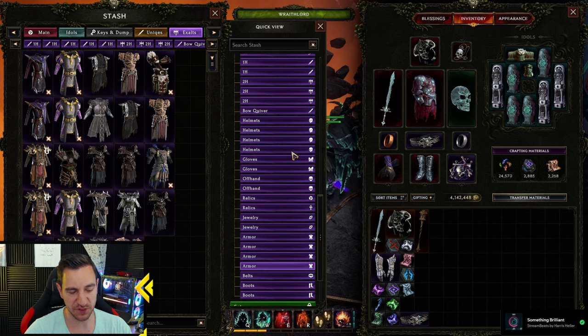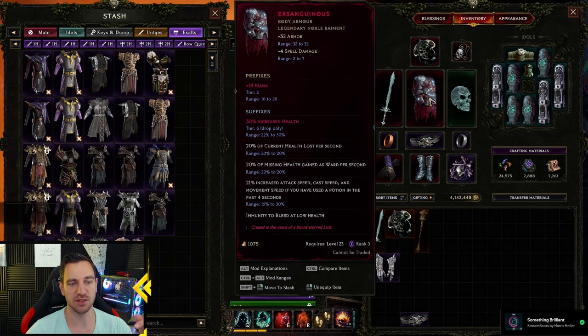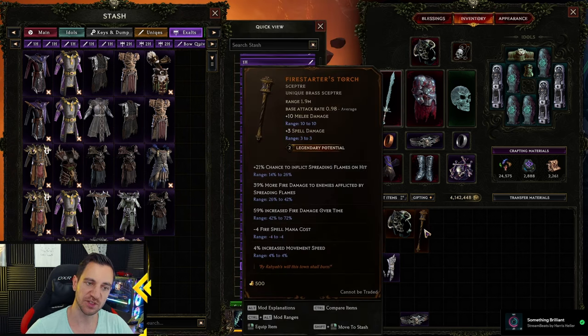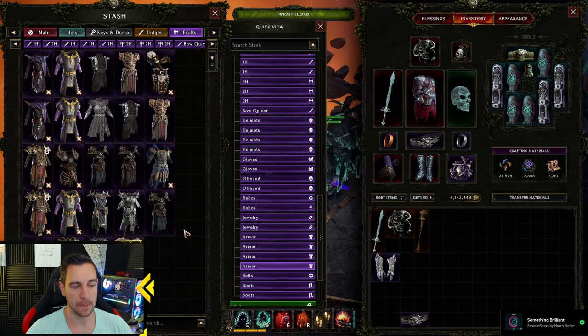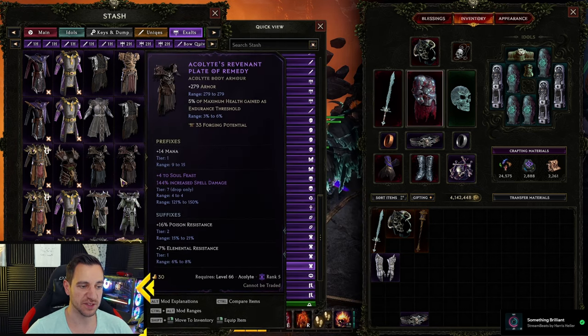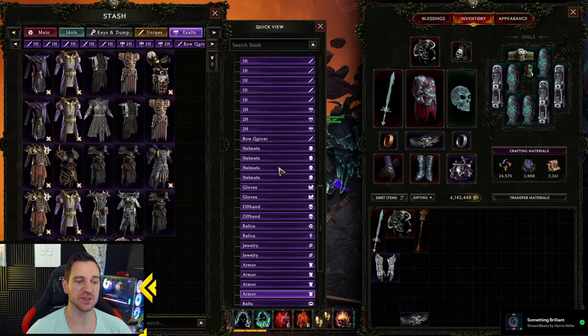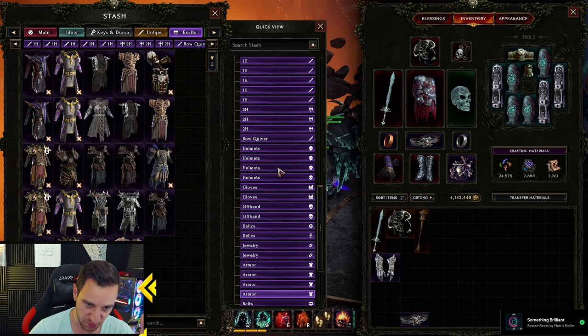Because later down the line, especially with the newest patch in Cycle 2 where all the builds got nerfed and things are way tougher, you have to maximize your builds with Legendary items before they are good enough to kill pinnacle bosses. For Legendary items you need Exalted items — you make a Legendary by using a unique with Legendary potential and slamming an Exalted item into it, gaining some of its effects. But it's RNG, so you'll have to do this multiple times, and even with a full stash I sometimes struggle to find the exact Exalted item I want.